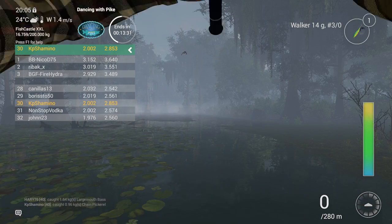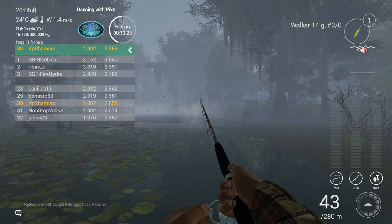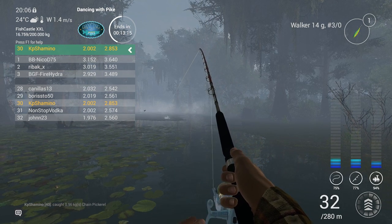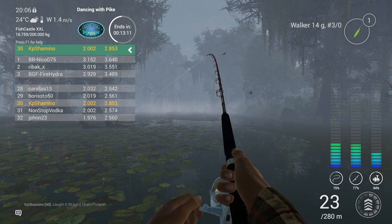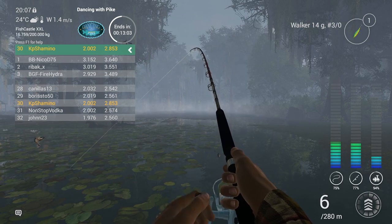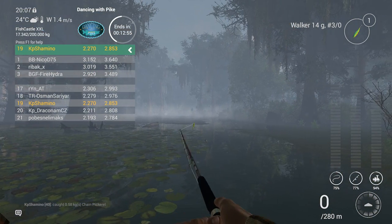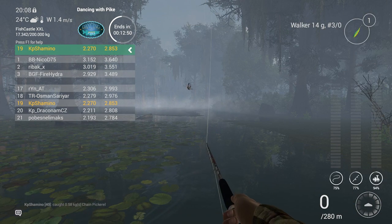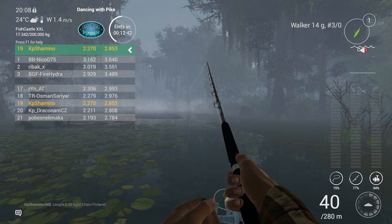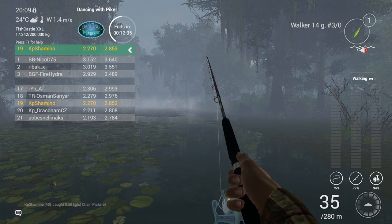Now you always need to gamble — do I go with the smaller Walker for the smaller fish or keep going for the unique? Logic says go for the smaller one because that's easier, but I don't think the chance is really different. If this is a chain pickerel I think he's 100 grams — he's small. Is the magic going to happen again? Yeah this is a chain pickerel — check how small this dude is! Position 19! So now my chain pickerel is a little bit bigger than the first place guy's — I just need a unique that is 3.7 and I win this competition. Sometimes life is so easy.